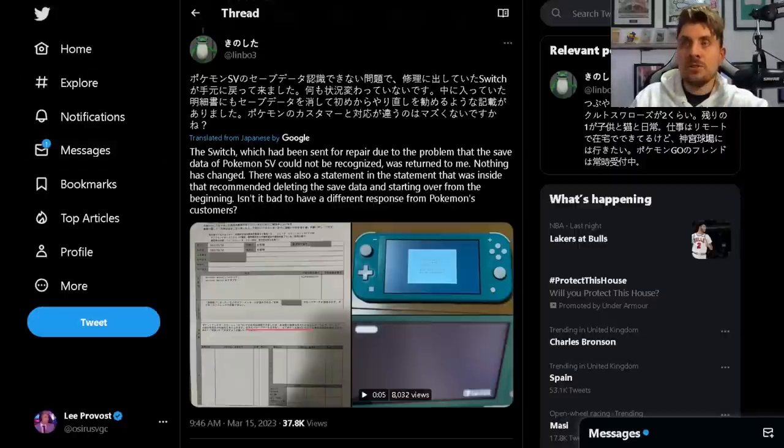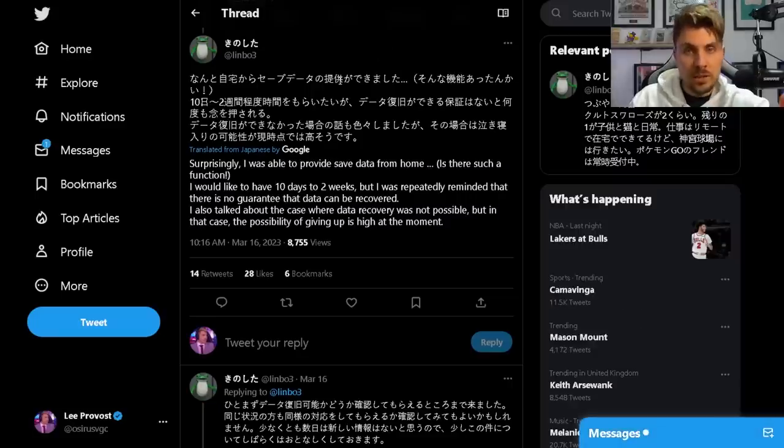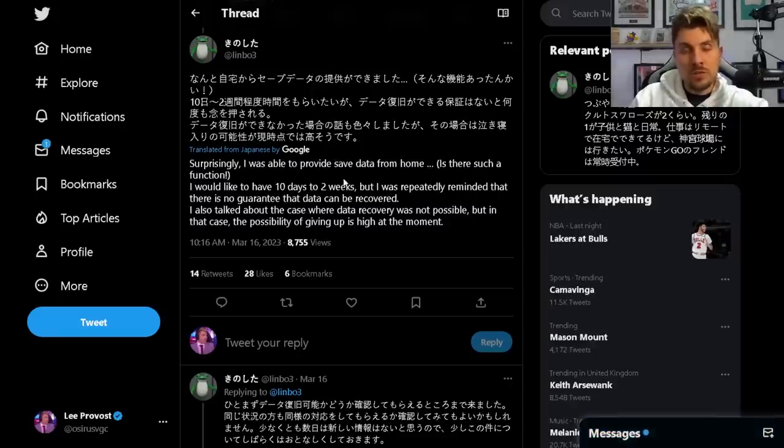This led to further conversations with Nintendo customer service. Surprisingly, they were then able to provide save data from home — Nintendo support asked them to provide the save data from their console itself, which they were able to do through the settings while on the phone with the customer service representative. It then uploaded their save data to Nintendo, who were trying to repair and recover that save data loss.